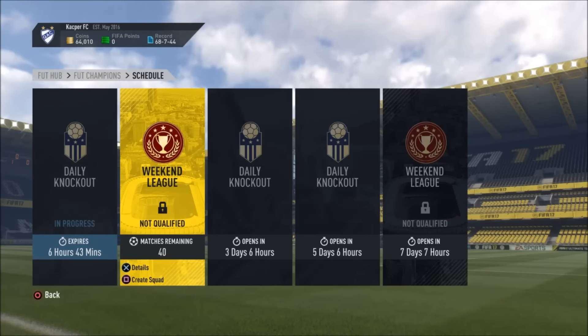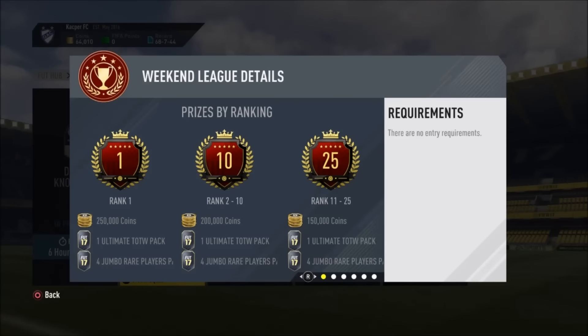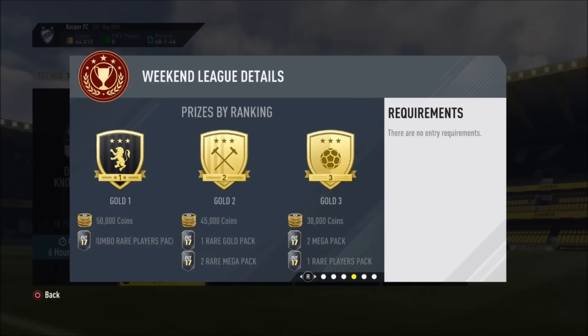Let me show you the rewards. If you're really good at FIFA and finish near the top, you get one Ultimate Team of the Week pack — which contains 11 Team of the Week players — plus four Jumbo Rare Players packs, which are 400k packs, and 250,000 coins. At the Gold 3 level, you're automatically qualified for FUT Champions.